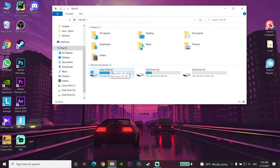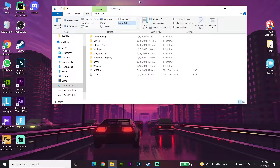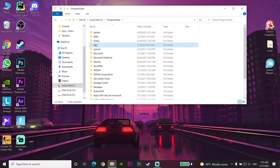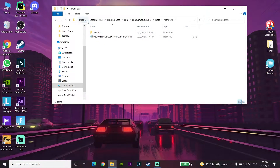Now open This PC, go to Local Disk C, then go to View on the top bar and check the Hidden Items option. Now go to ProgramData, select Epic, then select Epic Games Launcher, then select the Data folder, and then go to the Manifests folder. You can see all of these steps on the top bar.